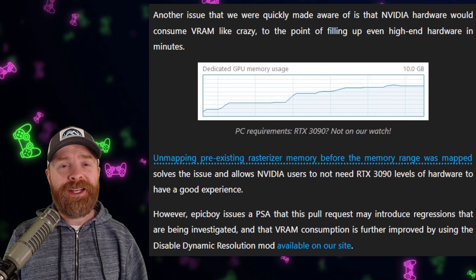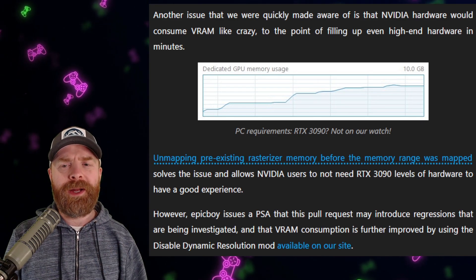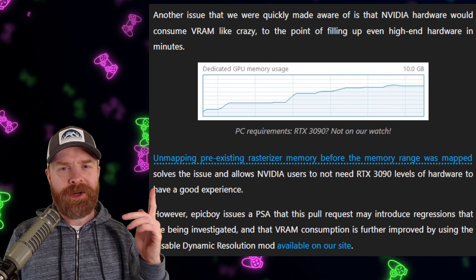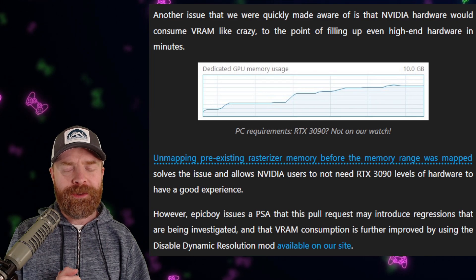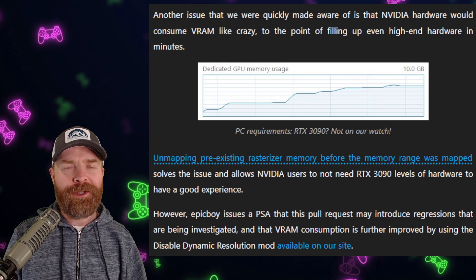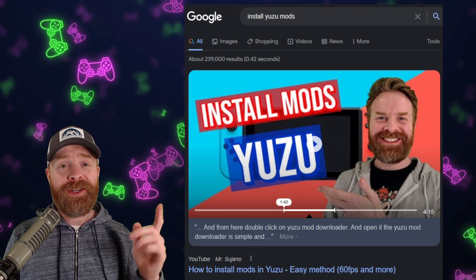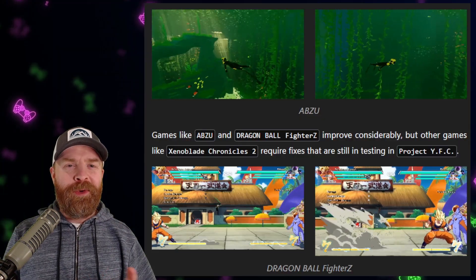On a side note, if you've got an Nvidia GPU and you're noticing that Yuzu is using a ton of your video RAM, there is a bit of a fix for it. The Yuzu team has been working hard to address the issue. And if you want to address it even further, there is a Disable Dynamic Resolution mod available on their site — I'll leave it in the description below. I've even got you covered on how to install mods; I'll leave a link to that video in the description below as well.